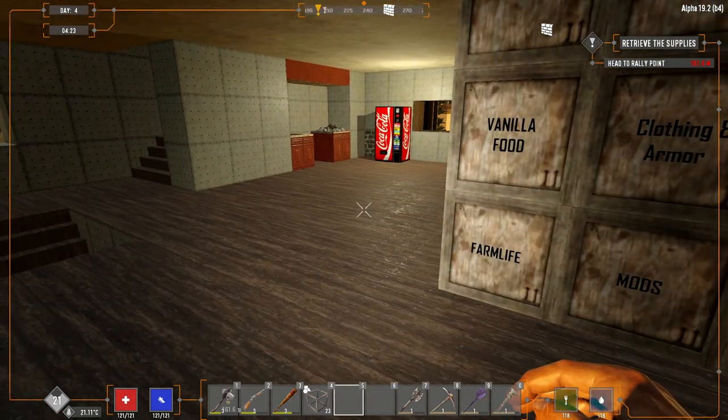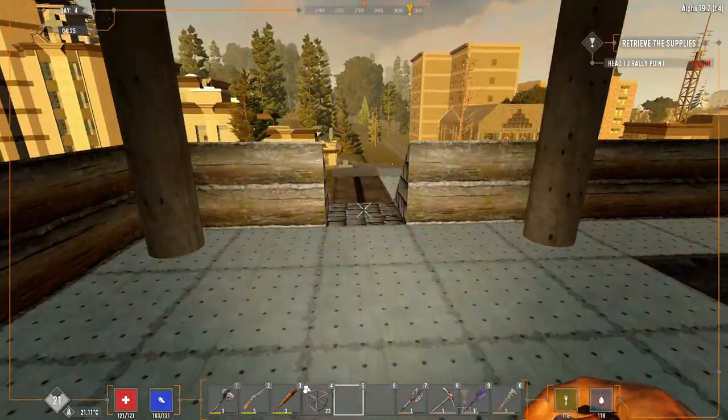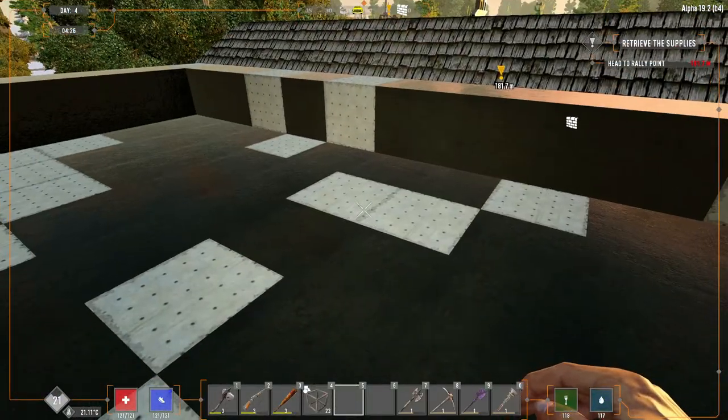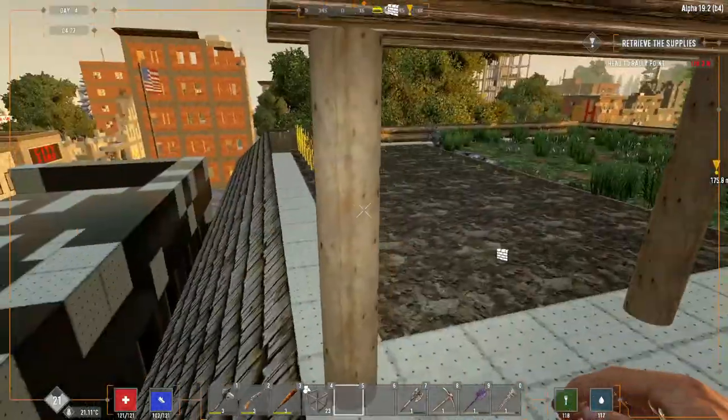Hello everyone, King Hedgehog here and welcome to an unscheduled episode of Farm Life Expanded in the Farm Life for Dummies series. Today we're going to have a look at livestock management. Some of you have written to me that you had some challenges with getting your livestock sorted, so today I'm going to hopefully quickly show you how to get your animals.